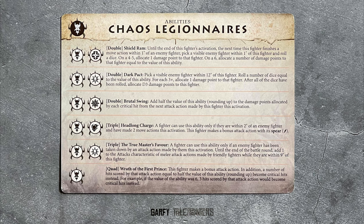Double Brutal Swing gives your Brutes more damage points for their attacks. Half the value of the double — so a double 6 would add plus 3 damage to a Hornhelm with Steel Axe, making him damage 5/9. Amazing for a 125-point fighter using just the double.